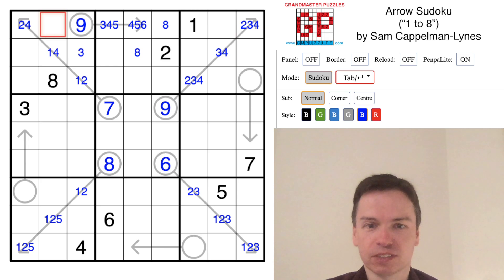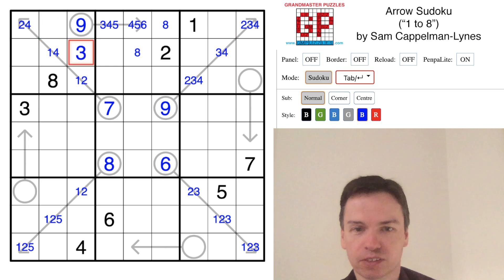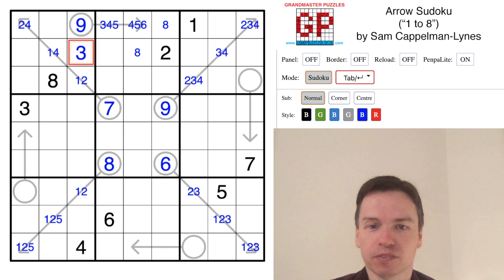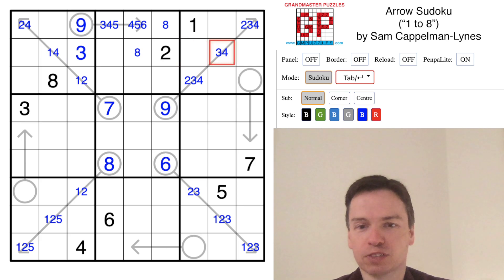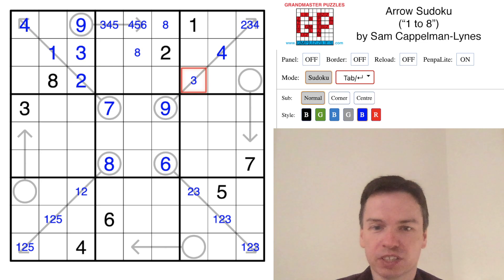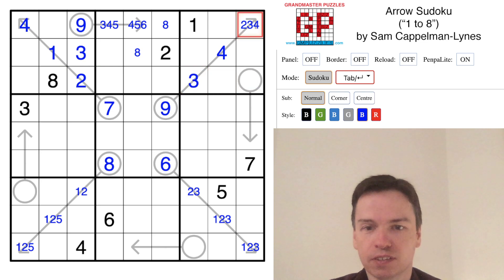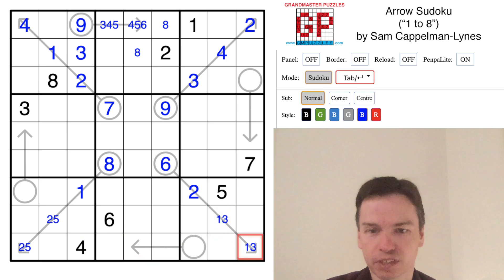The big break-in is to put a 3 into the cell in the second row of the third column after getting the 9 above. This 3 forces the adjacent cell to be a single value 4, which comes back over here. This is just a 1, which means it's just a 2, this is just a 4. This 2 and 4 are eliminated, so this is now a 3 and a 2. This 3 means this is a 2. Both of these mean this is a 1, and we're left with 2, 5 down here and 1, 3 over there.